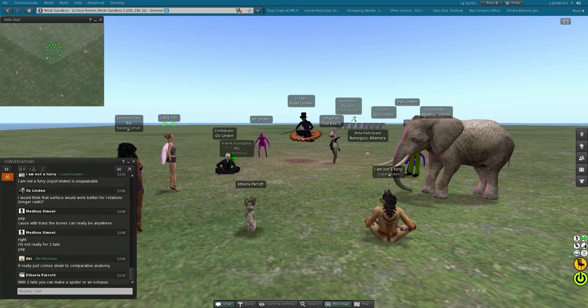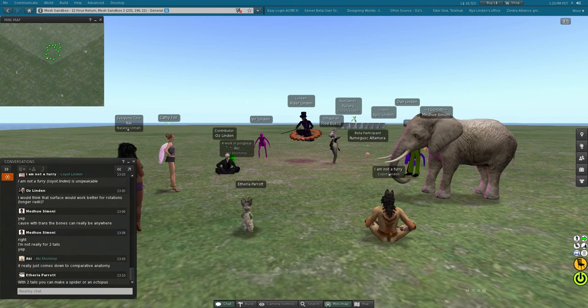If we did add a second set of limbs to the mPelvis bone like we talked about a couple weeks ago, somebody could use that second set of limbs parented to the mPelvis bone as either a single second tail or even two extra tails. They don't have to use it for a second set of legs or arms or anything — they could use them for tails.